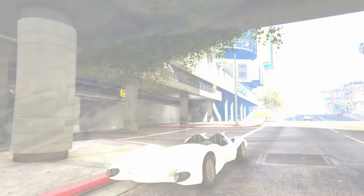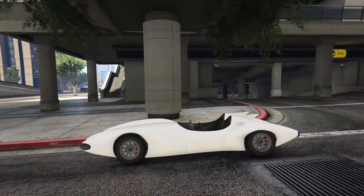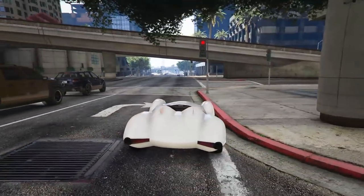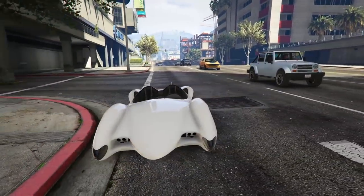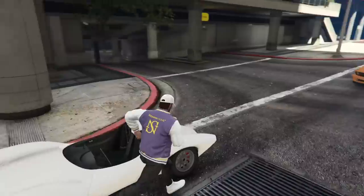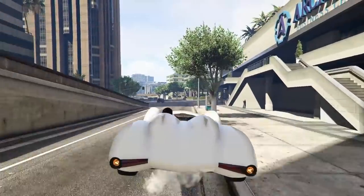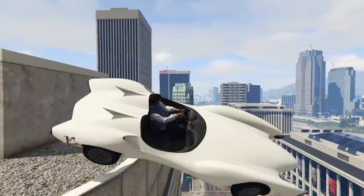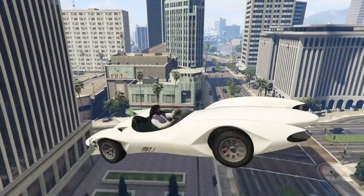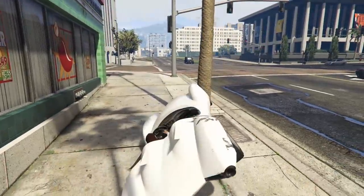Let's move on to number 9. At number 9 we have the Scramjet. Now you're probably thinking this thing is terrible — why would you even put this on the list? Well, the Scramjet has the most aggressive missiles in GTA Online, meaning they have the best tracking and best speed. The problem with the Scramjet is it is absolutely piss weak — it can get one-shot by any missile in the game or an explosive heavy sniper. So it's not very useful if you're planning on a prolonged fight against an Oppressor Mark II.